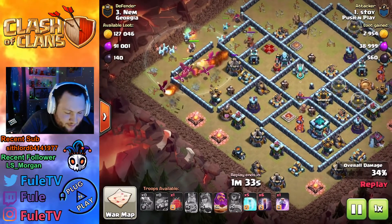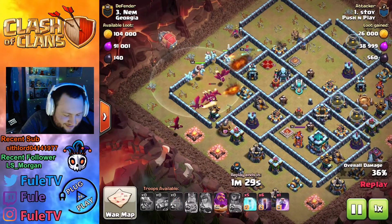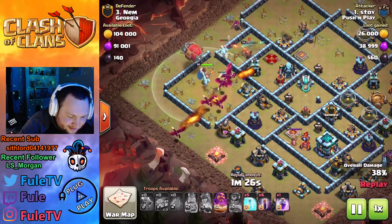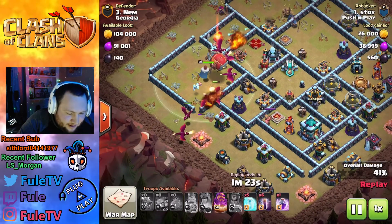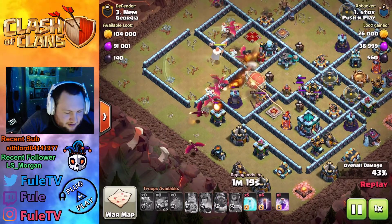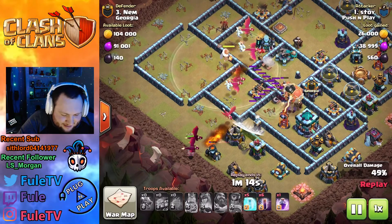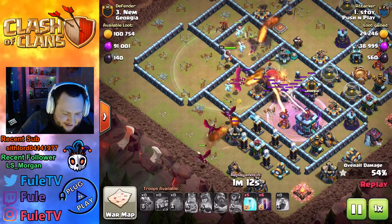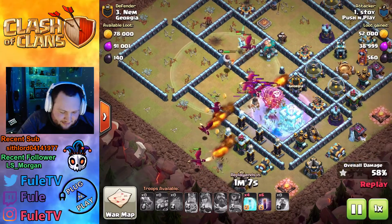Here we go — we got those dragons in, we got the super minions in, they're targeting everything. The enemy queen goes down to a couple super minions targeting her. He sends the blimp in, probably gonna pop that warden ability at the last second. There it is — pops that warden ability over the scatter trying to get there. He finds the tornado trap. Can the blimp get there? The CC is targeting the blimp — it's gonna be short.